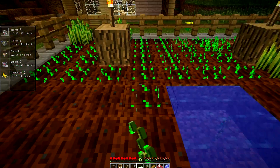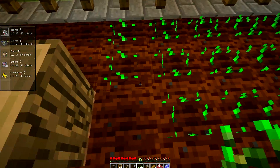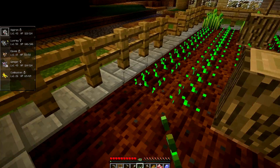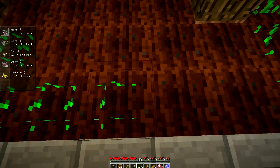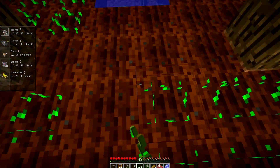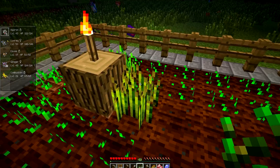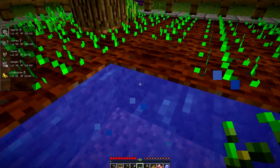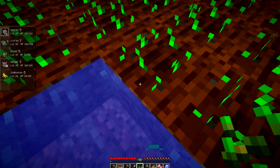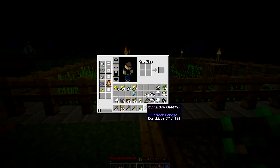One of the evolved forms for Eevee that I was considering was Umbreon. I like Umbreon — I feel like it's a very popular evolved form for Eevee. But I don't know if it's possible. I don't really know how to get friendship up too much on this version. It probably functions just like the game. Pixelmon functions incredibly similarly to Pokemon does.